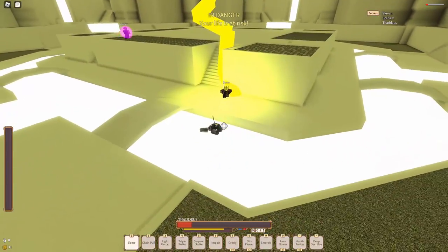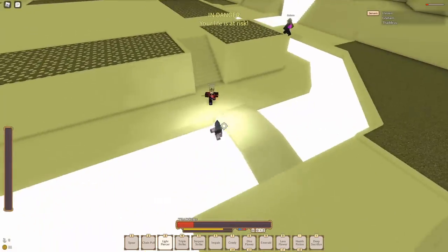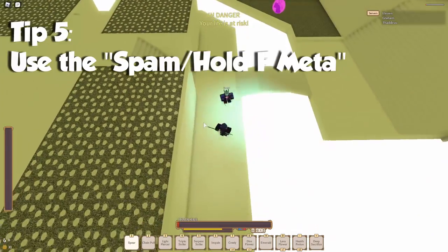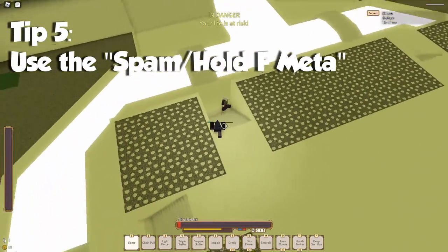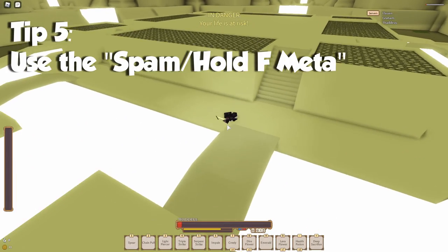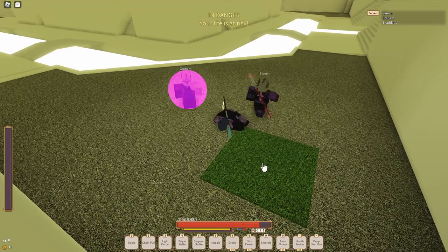My next tip is similar to timing blocks: if you're cornered and don't know what to do, one of the best things to do is spam F so you don't take damage. Most things won't deal damage through it — heavy attacks will — but spam F, hold it until you're blocking, then try to roll out. That's one of the most common things everyone does and it's really useful for getting out of combos.